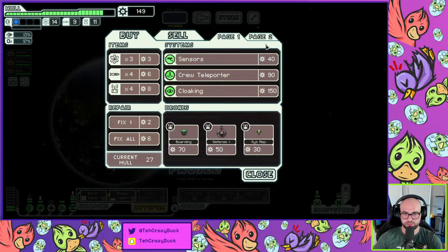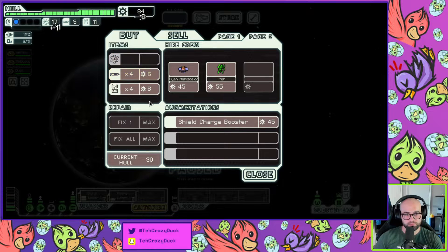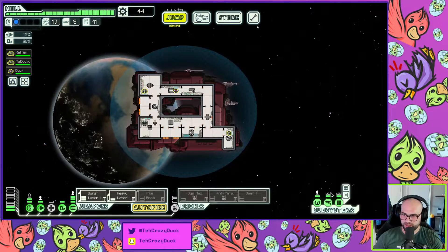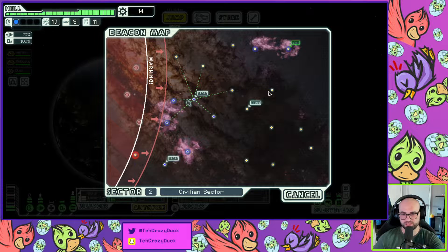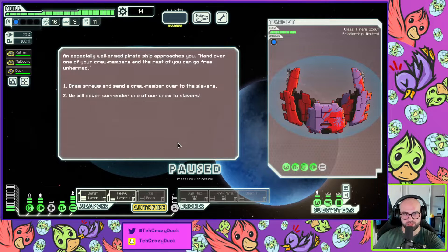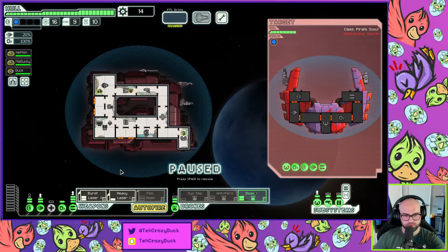150 scrap — there's three stores, what the fuck is going on? Let's go to the store. We don't really need a teleporter. I want that. Yeah, I'm gonna take the sensors — I don't know why I feel like I need the sensors but it's been in every store. The faster you get the sensors there's gonna be more options in other stores. I just spent a lot.